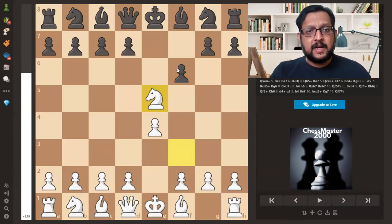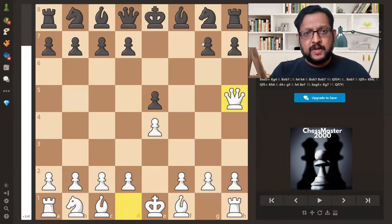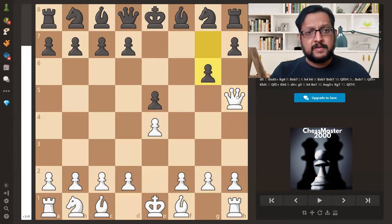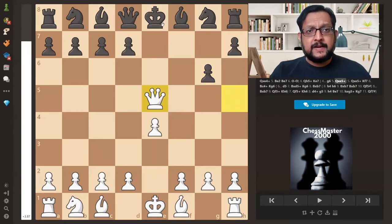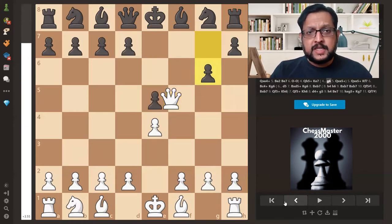But let us look at what will happen after F takes E5. Queen H5 check is the obvious move. G6 is not possible because after Queen takes E5, White is giving check while simultaneously trying to capture the Rook — a double attack — and the Rook will be lost. So G6 is not possible.